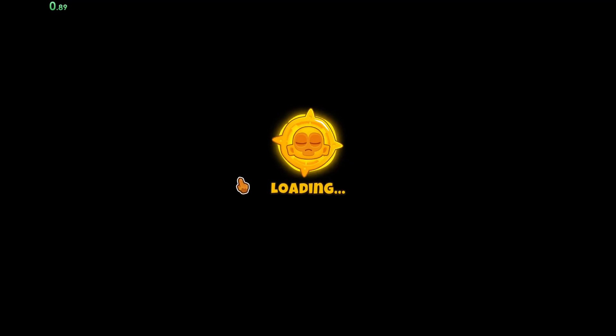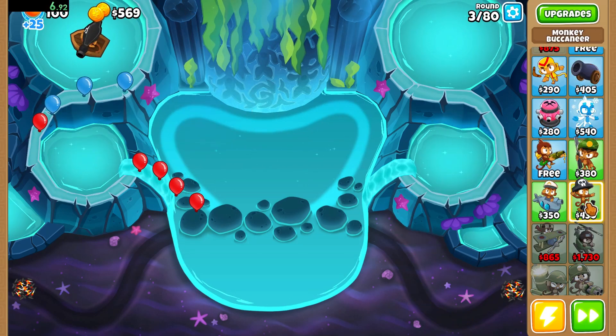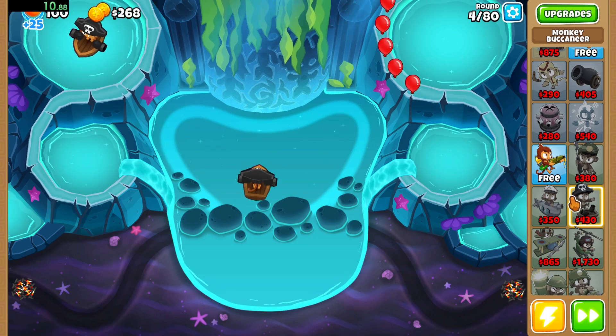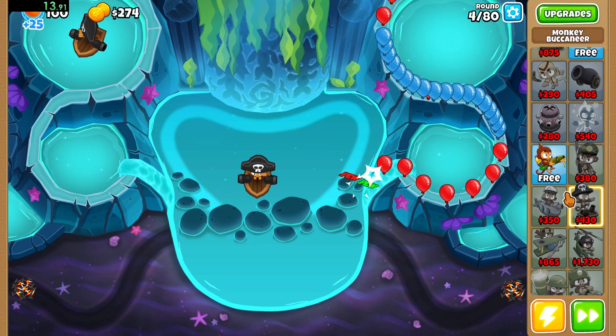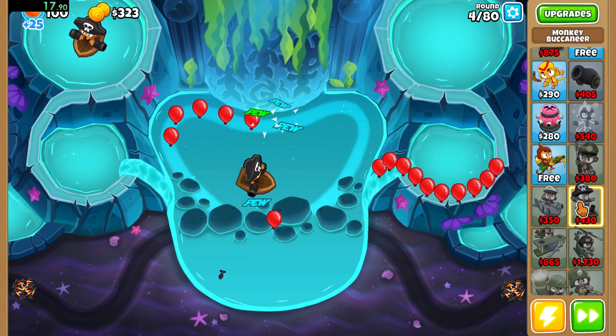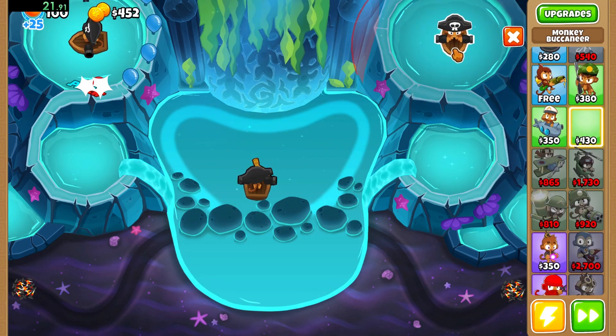Hello everyone, Qwasti here, and today we are speedrunning the Balloons Tower Defense 6 Luminous Cove map. This map is a pretty interesting one — almost the entire thing is water, which makes for a pretty interesting speedrun.